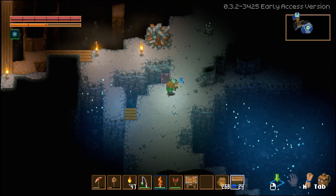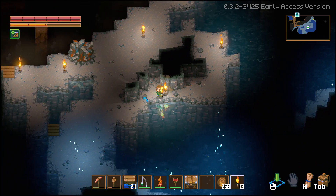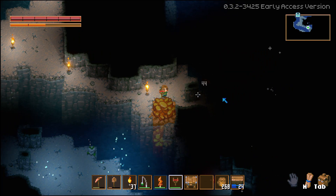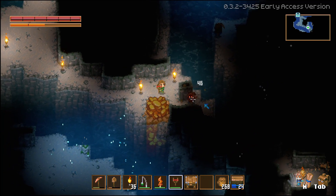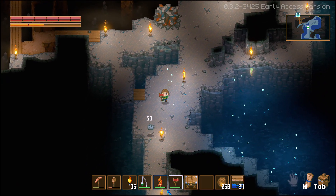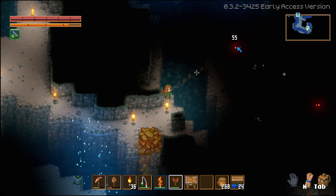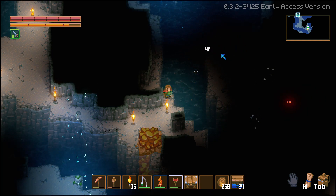This thing is so overpowered — you can just walk backwards and attack them over and over again. It's an amazing item, I'm glad I got it. I'm going to take a guess and say we can't reach that rock up there. Oh, there's gold! Oh my god, there's another giant nugget!